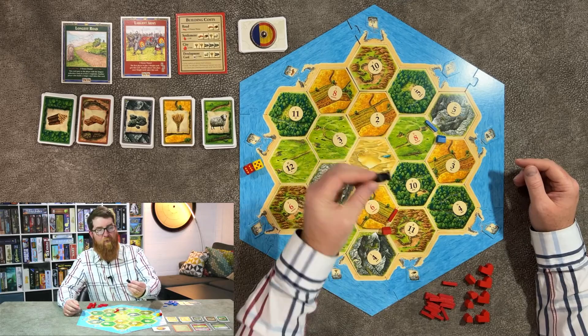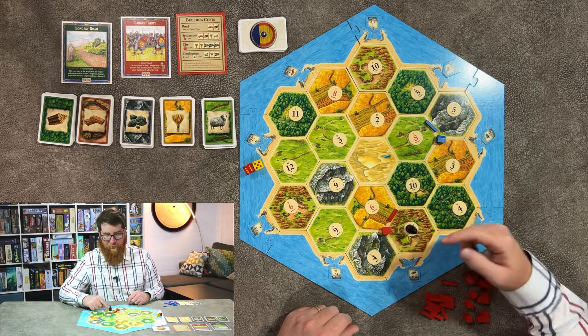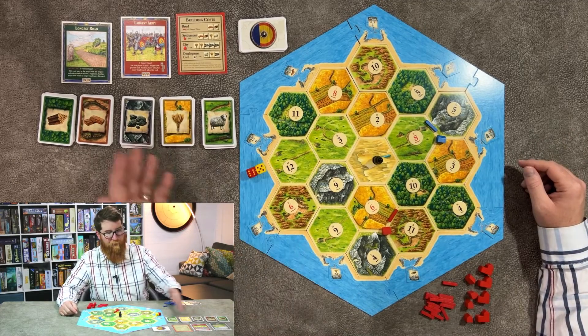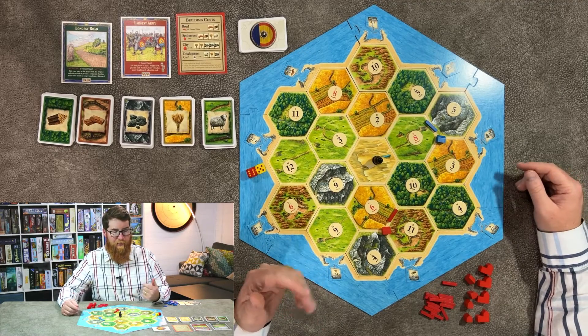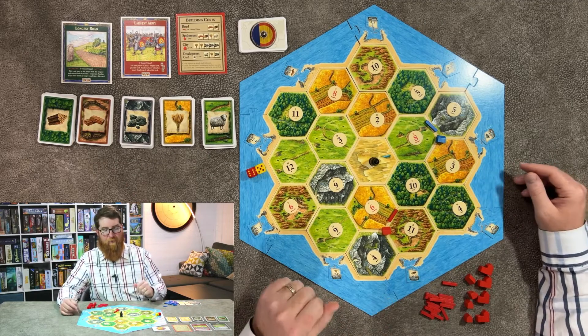Unless the robber has been placed on top of your number, obscuring it — I'll get to how that works in a second. Once you've collected all your resources, we are going to do some trading, and then some buying of things, and then your turn will be over.